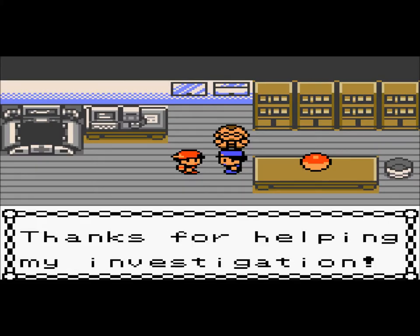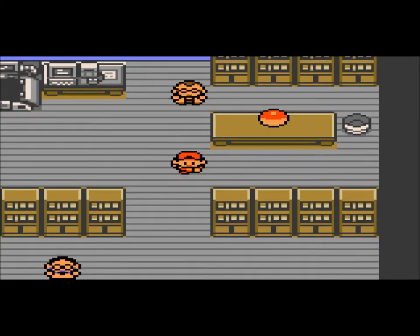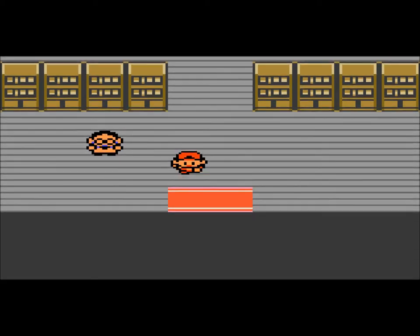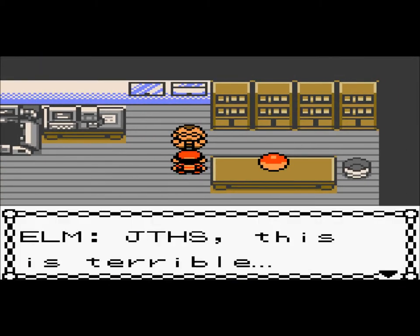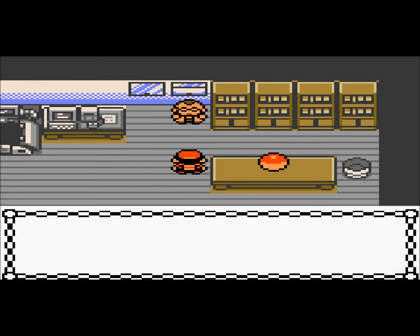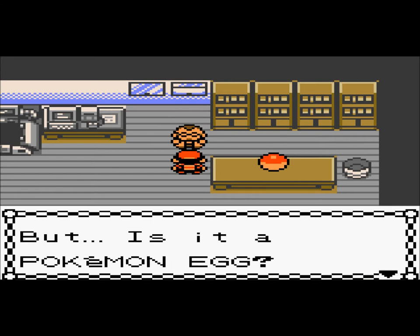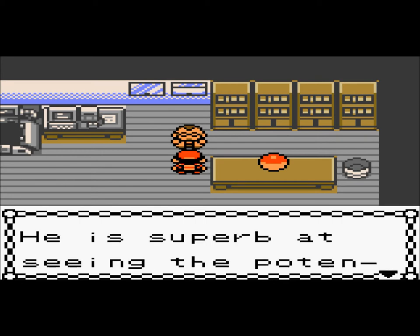So Rob was his name. Thanks for helping my investigation. You're quite welcome. And then you're going to want to talk to this guy — actually, yes, you do, because you have to give him the Mystery Egg. Yeah. And he bangs himself into the wall. Holy — what are you, are you trying to break your lab?